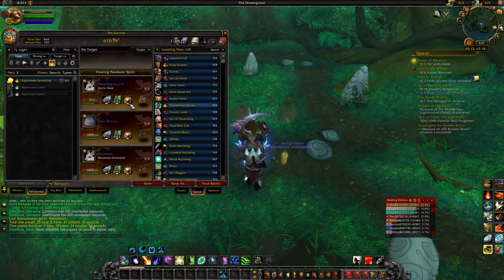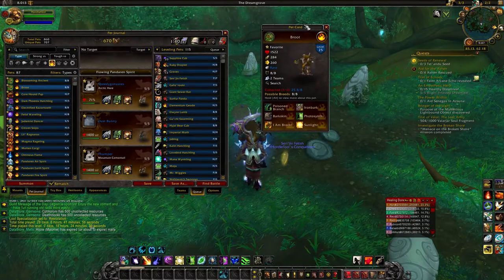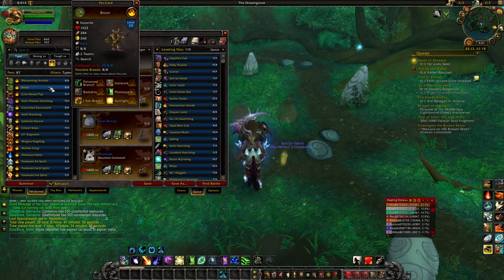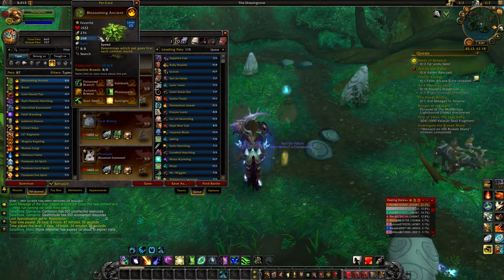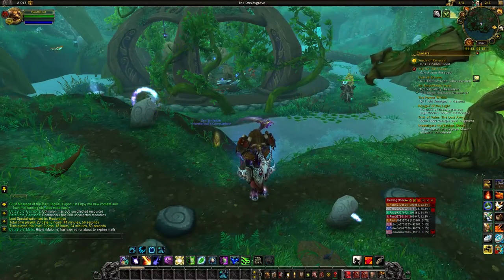You have a chance every time you harvest — it's once every three days — to either get Brute or the Nightmare Lasher. They're not amazing, but Brute is pretty solid. He's very similar to the Blossoming Ancient — just two moveset differences — but they're both very tanky, elemental type pets. Not super heavy hitting compared to Little Ragnaros and a couple of others, but something you want to pick up if you're going for the order hall pets.